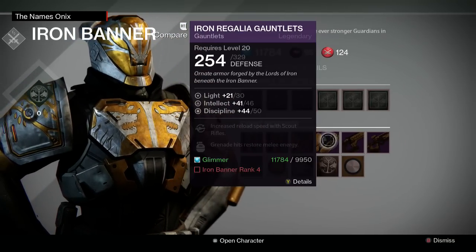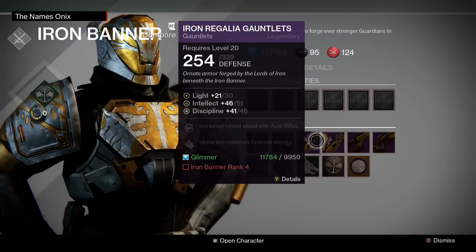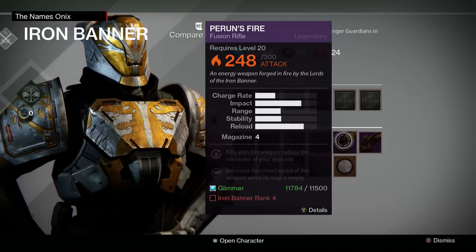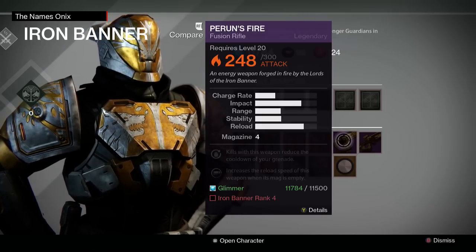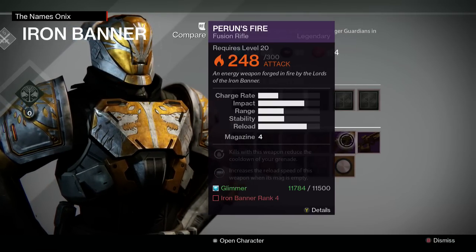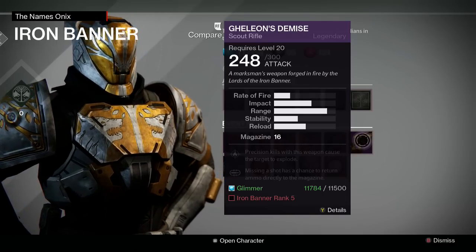They got some new weapons - a fusion rifle, which is really good and is going to be a problem. They also have a scout rifle over here that's actually a really good scout rifle.